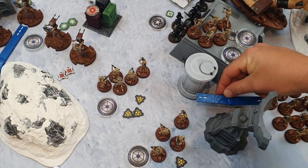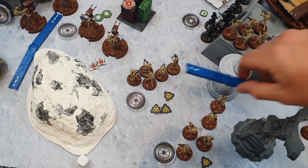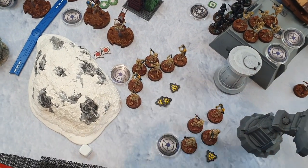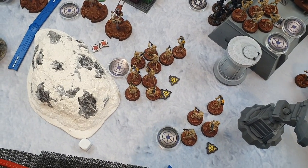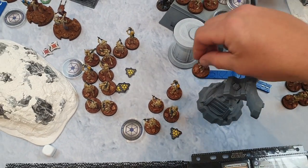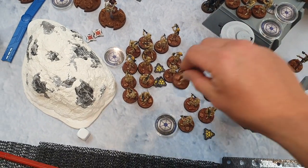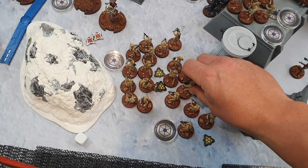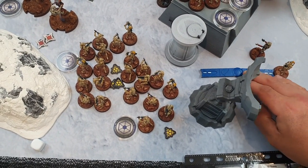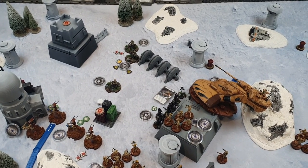My remaining B1 units have no good shots so they all take double moves — blue, orange, and the final squad — pushing up toward the middle and key positions, ready to contest. End of turn four — another bloody turn for the empire. Nick still has the ISF, Iden, the mortars, and one lone Shore Trooper unit hiding behind the trees.